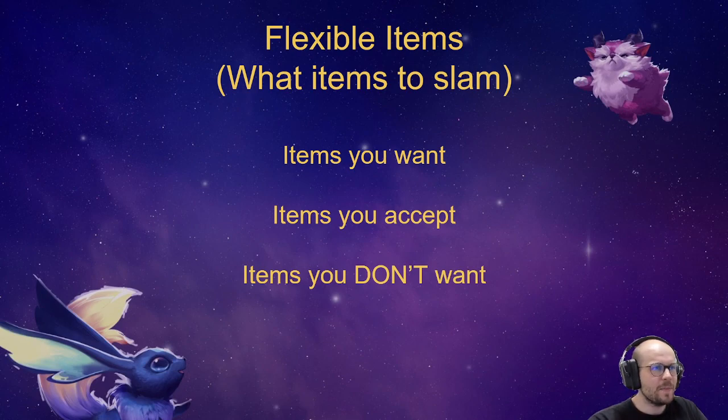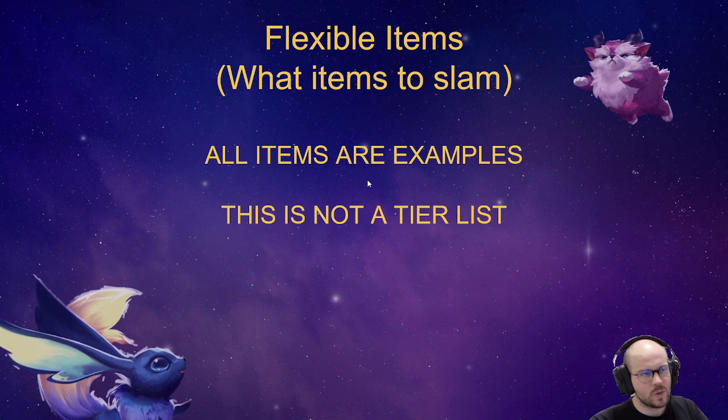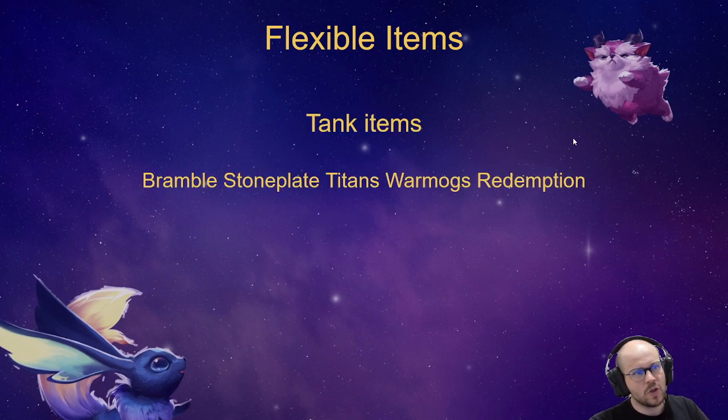Really, you should think about what items to slam. When you're thinking about slamming or combining components to make items, you want to think about the items you want, the items you want to accept, and items you don't want. We're just going to run through some items — all these examples are just examples, this is not a tier list, these are not recommended items, nothing like that. But when you have two or three components, you should probably consider slamming some of these items.